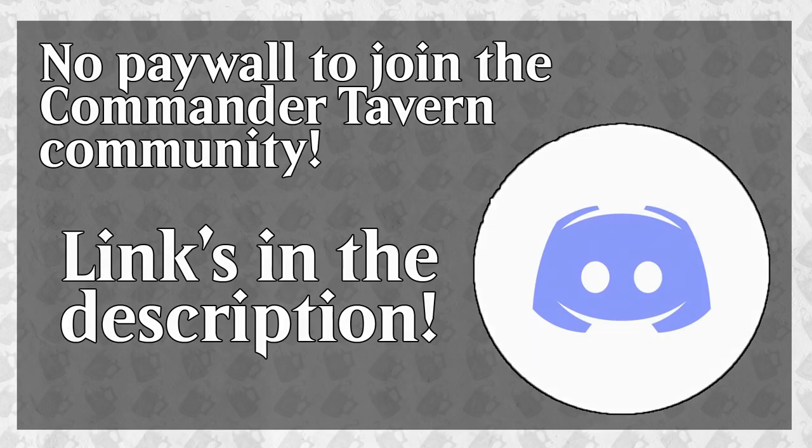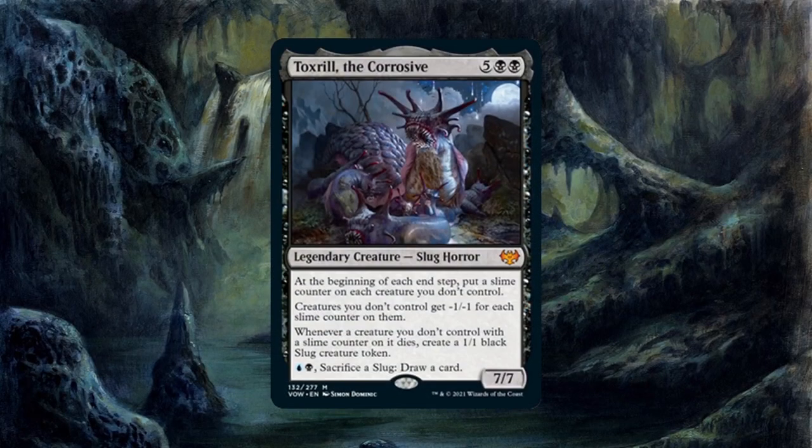Alright, let's get back to the episode. Toxral is a 7/7 slug horror for 5 generic and 2 black. Since it has an activated ability requiring blue, it has a blue-black color identity. It has 4 abilities. The first is a triggered ability that triggers at the beginning of each end step — not just your own, which is amazing — putting a slime counter on each creature you don't control. This plays with its second ability, a static ability giving minus 1/minus 1 to each creature you don't control for each slime counter it has.